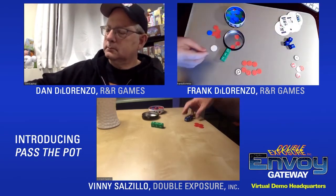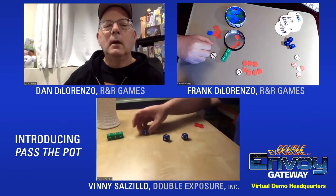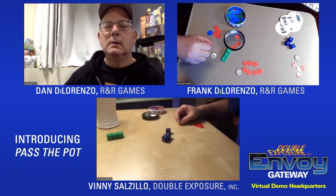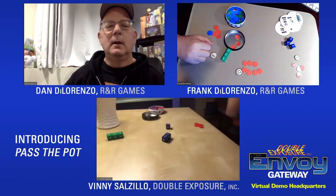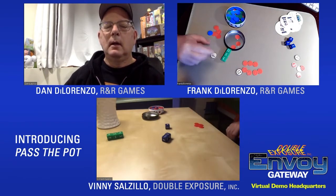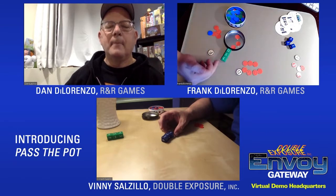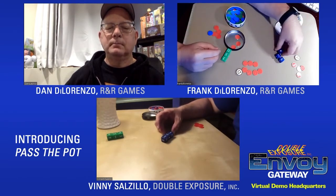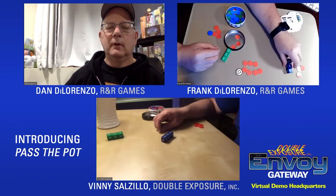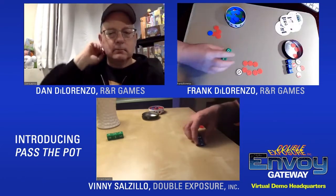Vinny rolls two, two, five — that already beats it. He rerolls the five and doesn't improve. Final score is seven. The pot moves to Vinny. Dan will now roll the green dice and needs to beat thirteen — that's the new high from Frank who rolled the blue dice.